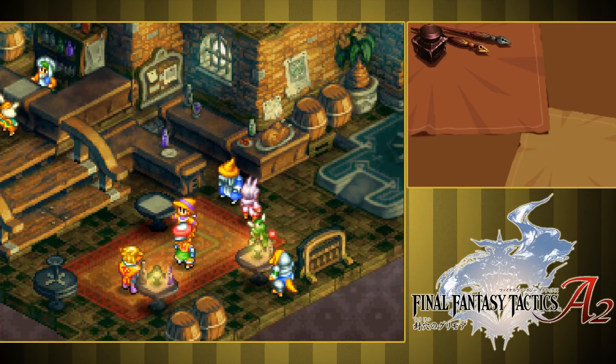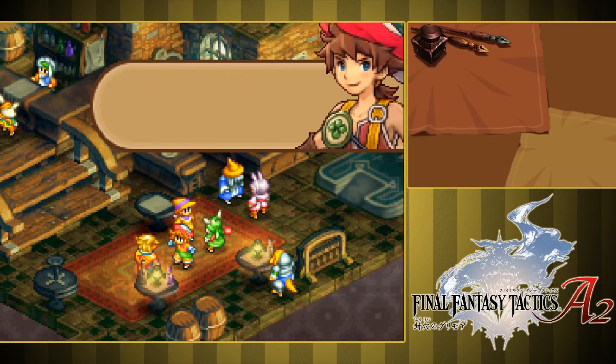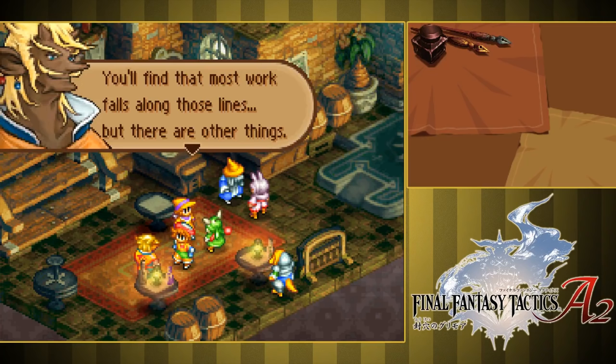Alright, so I believe these are all the guys that we start with on our team — everybody down the stairs here, these are all the people we start with. I just realized — up the stairs there on the left talking to the barkeep, is that Mont Blanc? Might be. Looks like him, he's got the jacket.